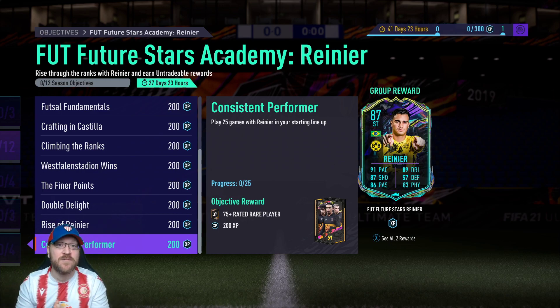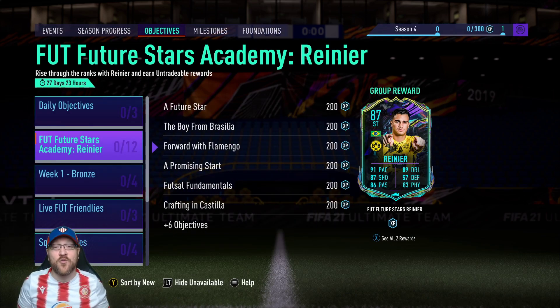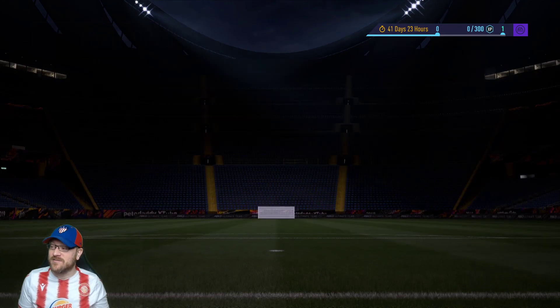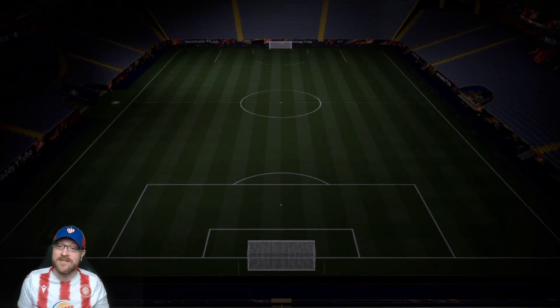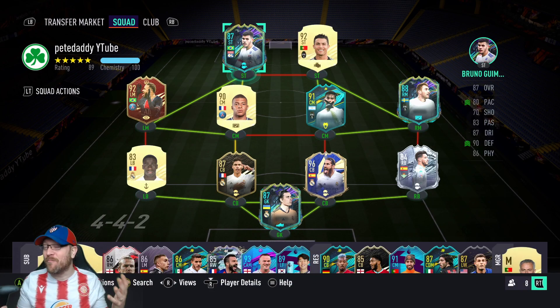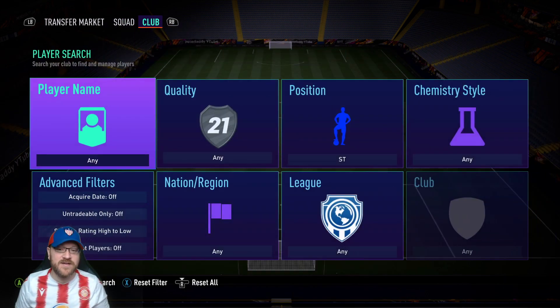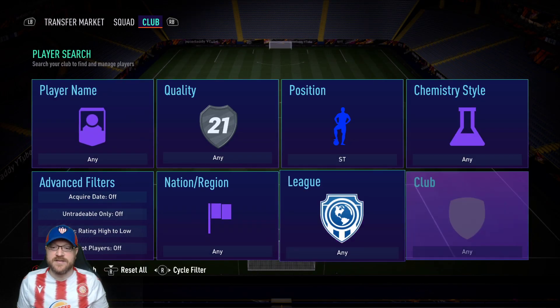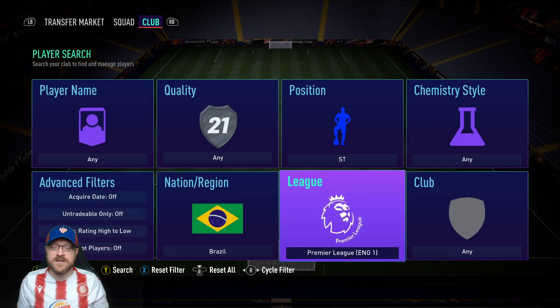Then you'll have all 12 objectives complete and you'll have this 87 rated Rainier in your team, which looks like an absolute fire card. Brazilian Dortmund links — you can maybe link them with that Rainier future stars card, which would be a strong link. Let's take a look at Rainier, let's see how he stacks up to everyone else. I've really enjoyed playing with this Bruno Guimiras — I'm pretty sure he expired — but that's another Brazilian link. Let's compare them to CR7.